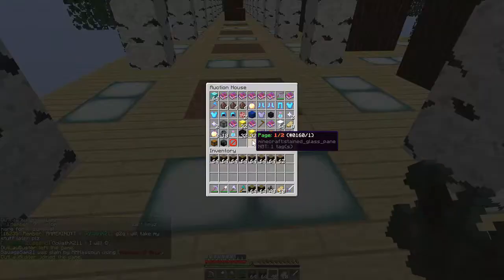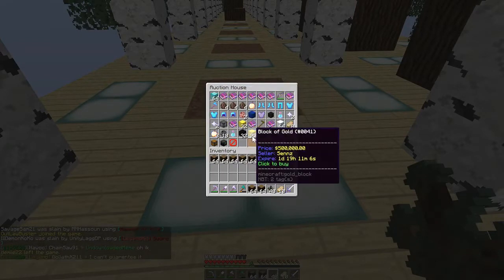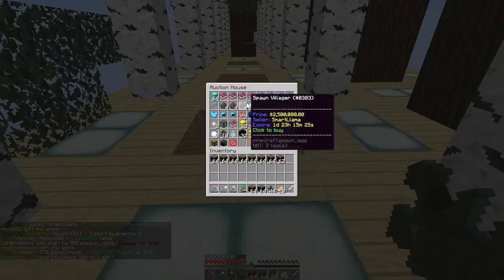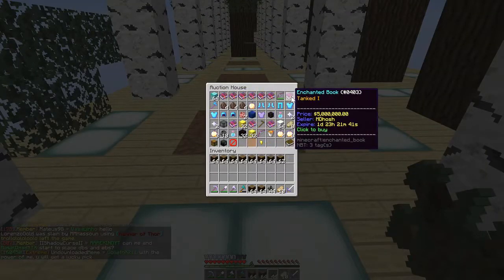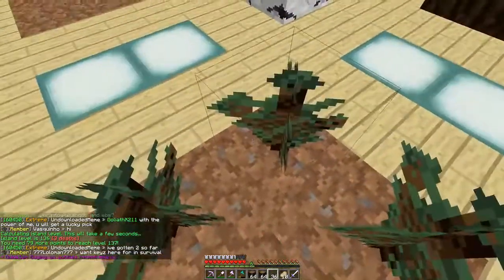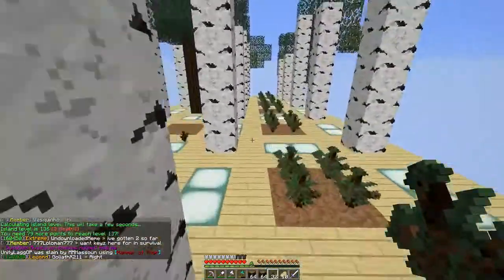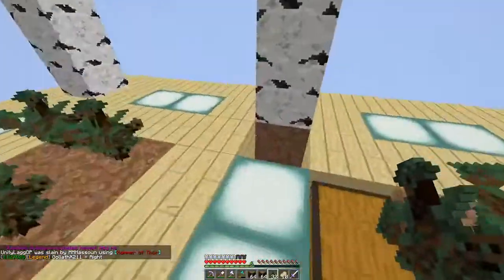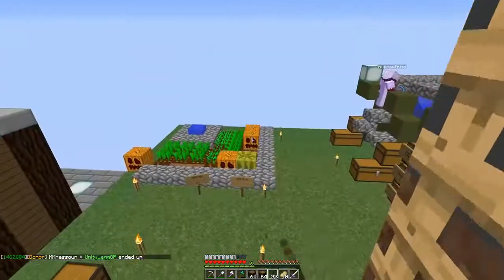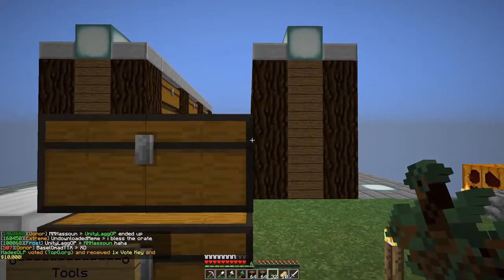Always check the auction house for deals. The island level dropped about 20 levels just from cutting these trees. I'm going to extend the tree farm out that way and add two or three more rows so we get the extra levels, working towards that clay farm goal.